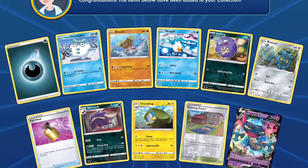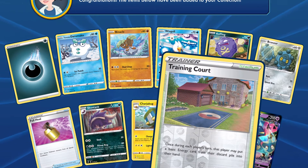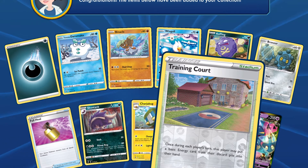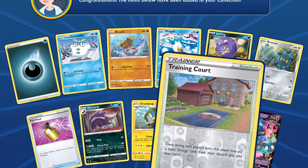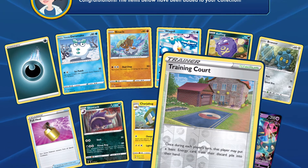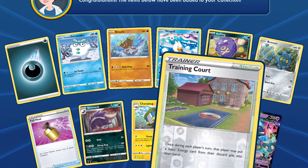So then it's looking at Training Court for another stadium. Once during each player's turn, that player may put a basic energy card from their discard pile into their hand. Could be quite useful. Certainly gives me another option if Glimward Tangle is giving my opponent an advantage. Training Court looks to be a decent pick.